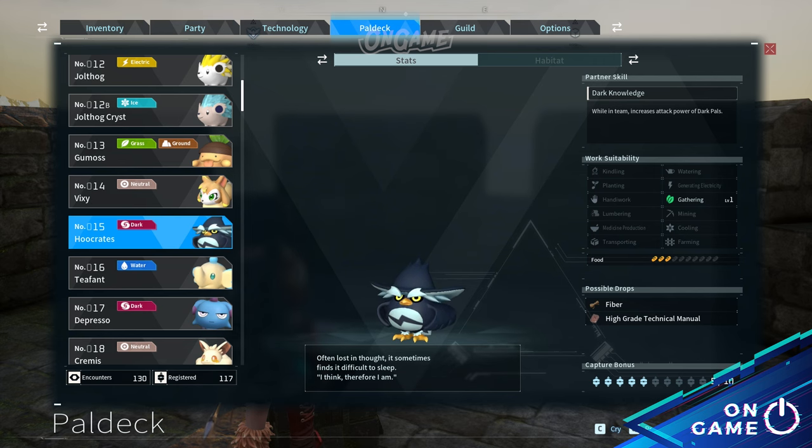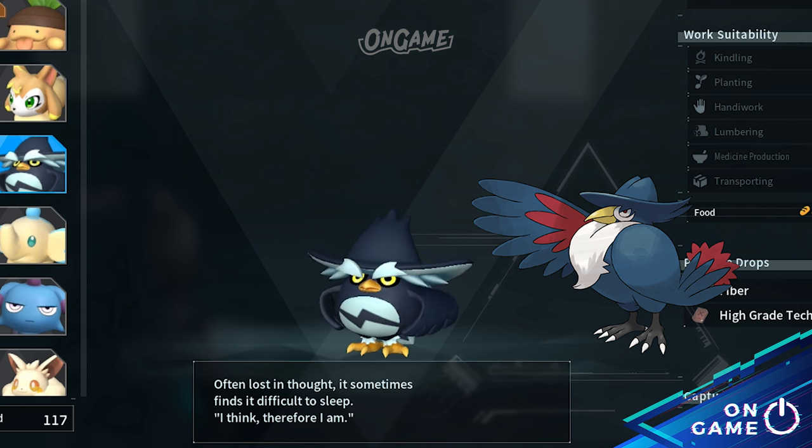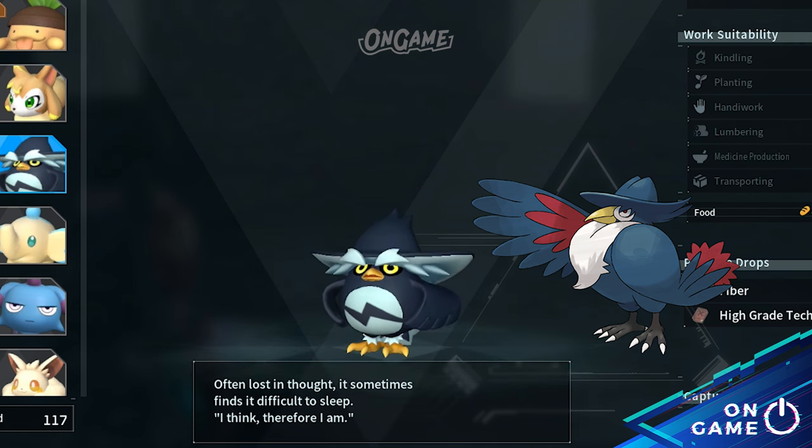Moving on to Pal deck number 15, Hookclaw. So although they are different birds, I find Hookclaw similar to Honchkrow. They don't have a similar body anatomy, but their theme is the same. What do you think?